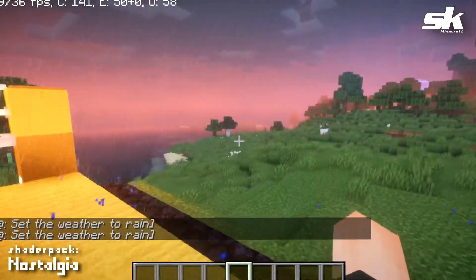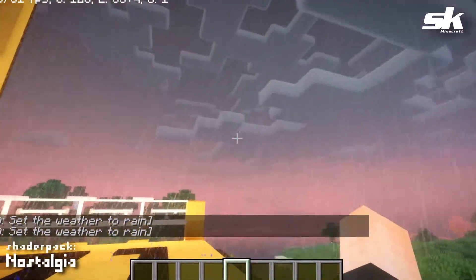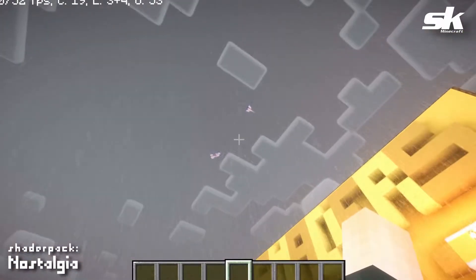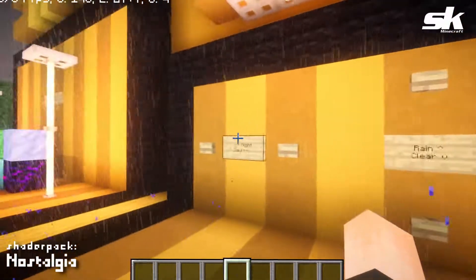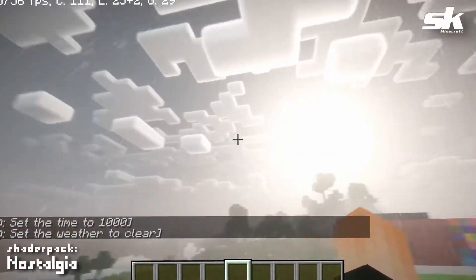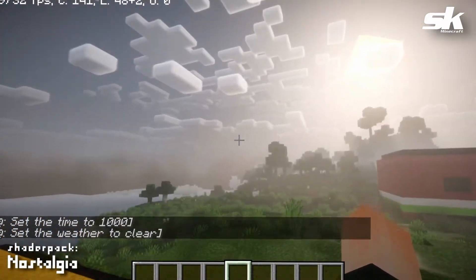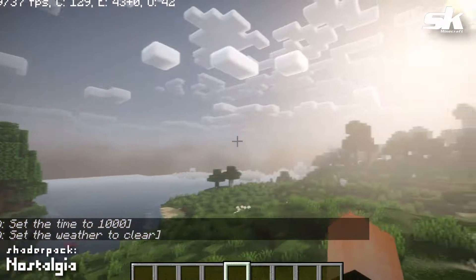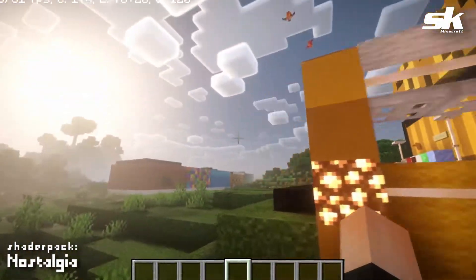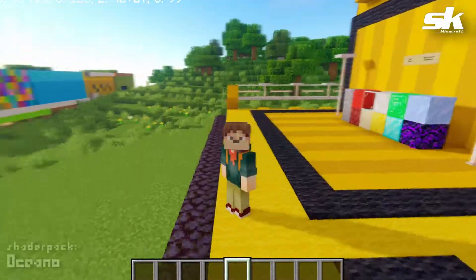That's so cool — I love the shape of them too. Adding some rain — it's a pleasing rain to look at, like a soft drizzle. Setting this to daytime and clearing up the rain — wow, you can see everything turns from gray to a nice clear daytime. Everything has a nice clean look to it. This shader is called Nostalgia and if you have the computer to handle it, you should definitely give it a shot.